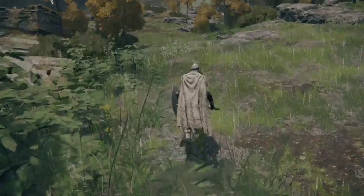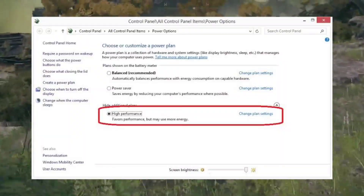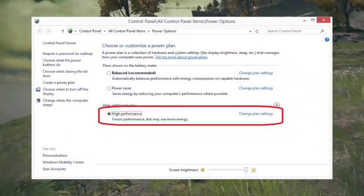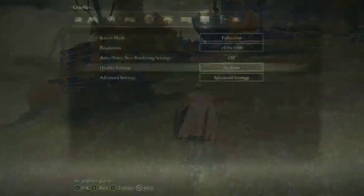Fix 3: Disable Power Throttling for laptops. Laptop users can disable power throttling. Click on the battery icon in the taskbar, select Power Mode, and set it to Best Performance.